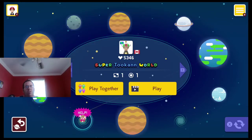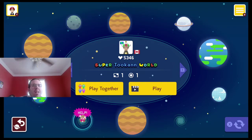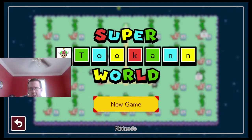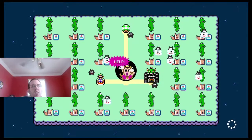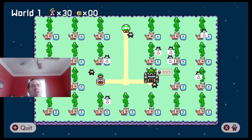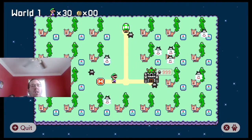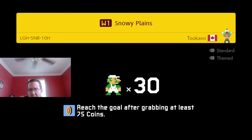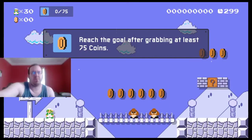Hello everyone, welcome to our latest Super World Showcase as we're gonna be attempting Super World 1 level. Alright, let's begin. Snowy Plains, we need 75 coins. Let's go.